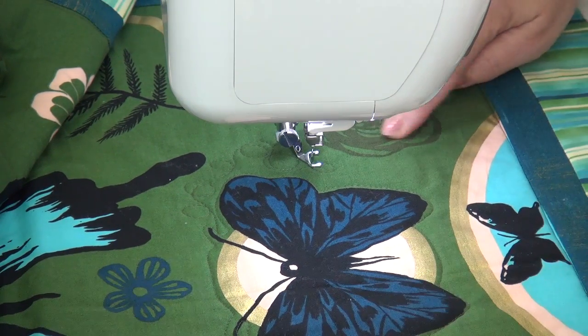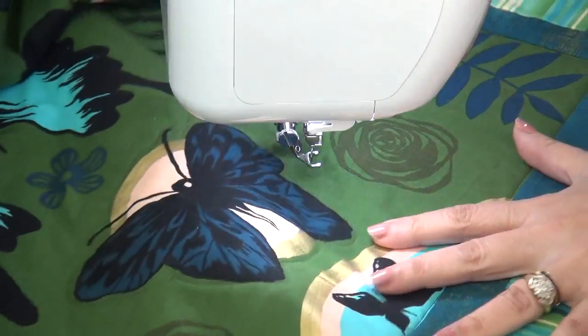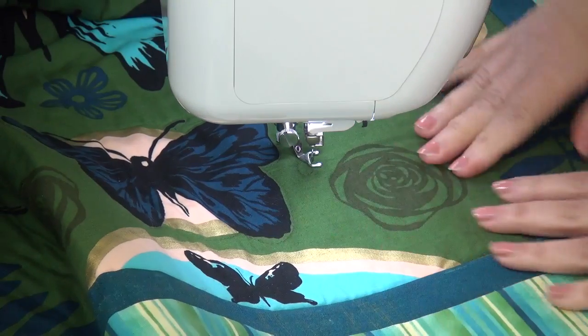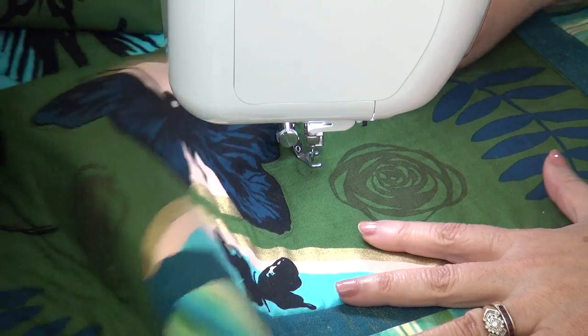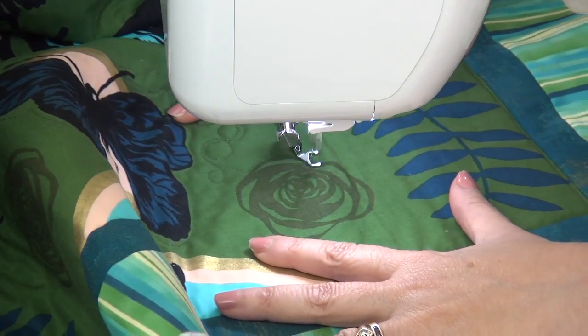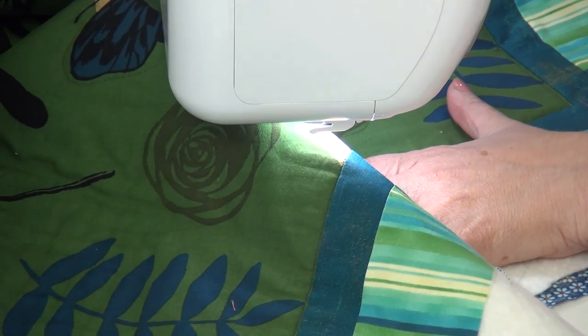Do you see this rose over here? The beauty of free motion is you can shift this any way you want — so now I want the rose here so we can see it. I don't have to work at a weird angle; I can work right there. So I can come over here now. Even though I've not done all the background, I don't need to do all the background — I can go to the next shape.